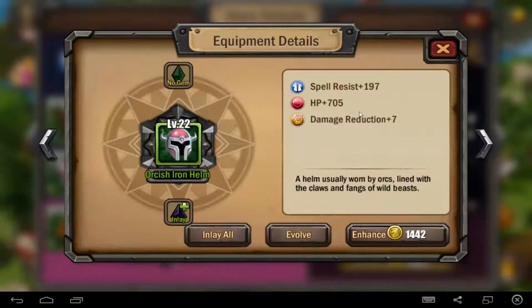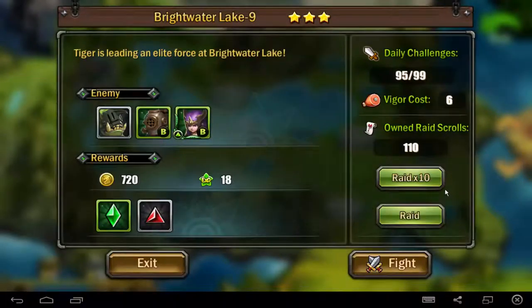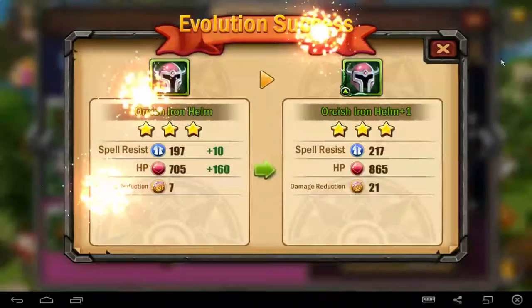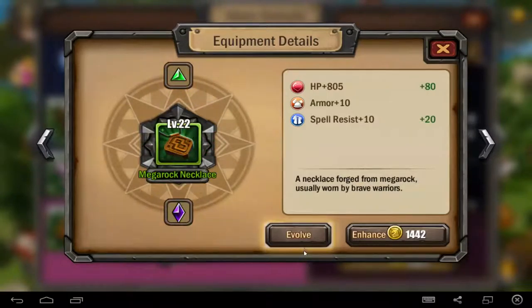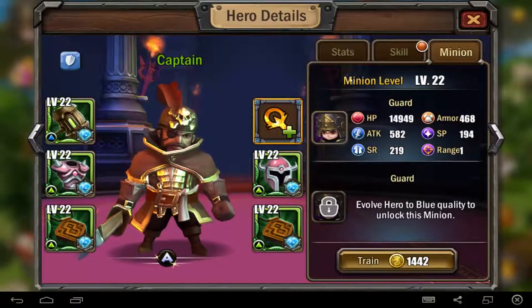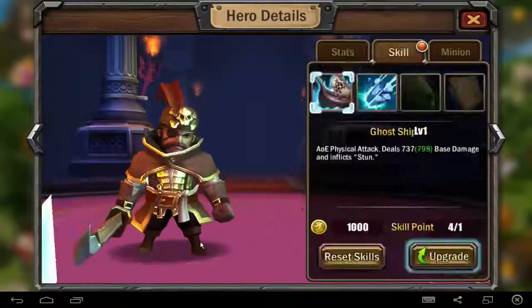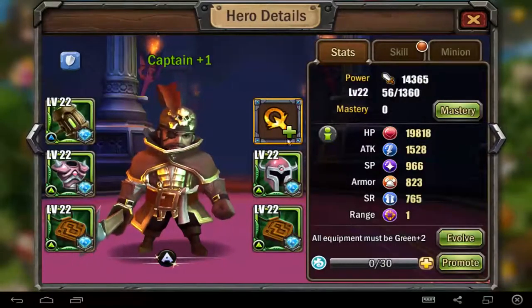Now we need this one — HP gem, I need the green gems, this one. And I can craft this — I got one, that's very nice. So the next one, evolve. I want to show you how you can make a hero really stronger and stronger. Now we have evolved all items to plus one, green plus one. If you click here on stats, you can evolve. Let's evolve the hero. And you see what is changing — attack is 1528 and 8 points more, and he will be every time stronger of course. And that's the point.